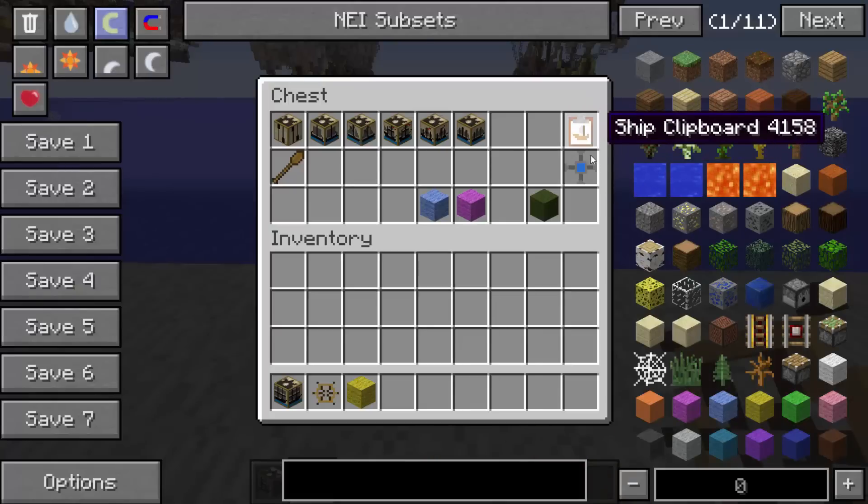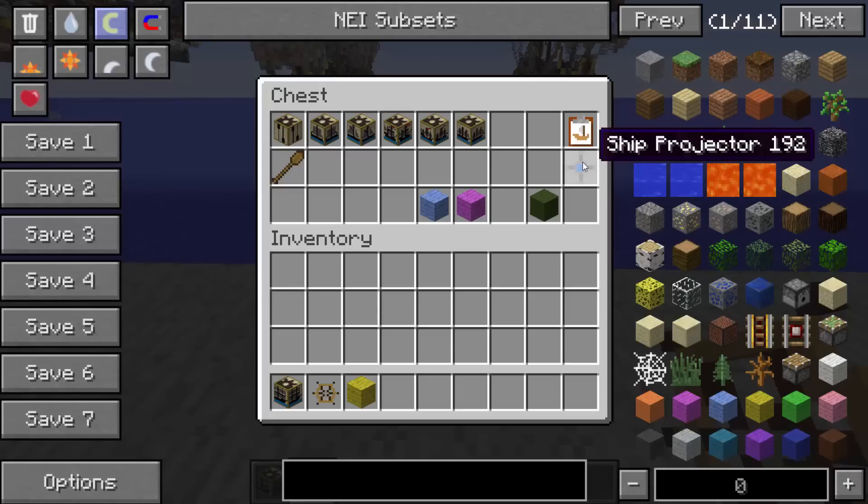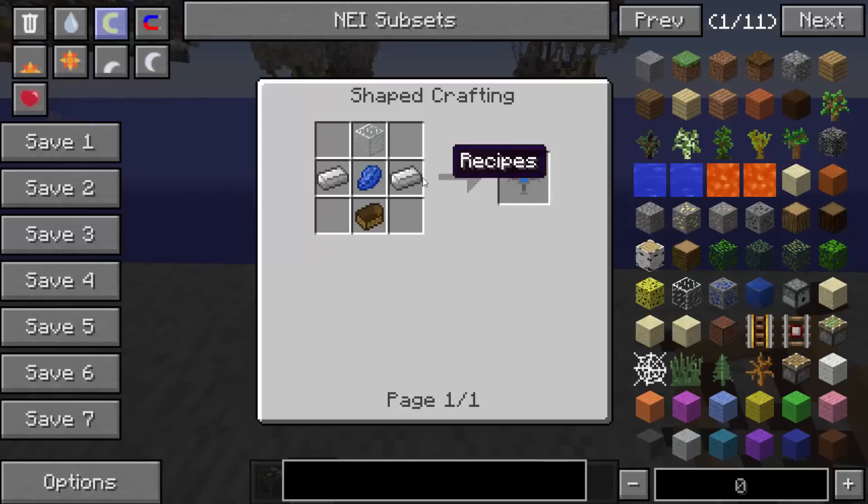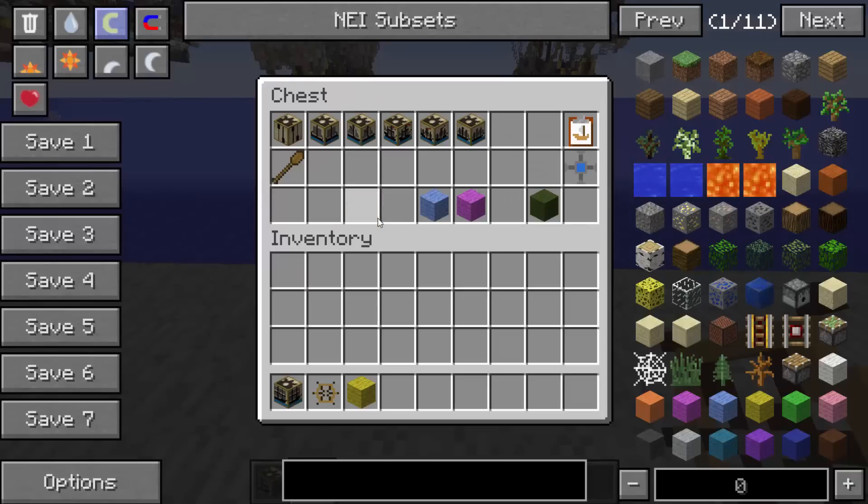The final two items are the ship clipboard and the ship projector. Once a ship is docked you can copy it into the clipboard. The ship projector works like a film projector — it shows you the size and position in the game, and when you're happy with placement you right-click to paste it. To craft it: paper around a tiny ship with sticks makes the clipboard; two iron ingots with a lapis lazuli in the middle, a glass block on top, and a boat at the bottom makes the projector.